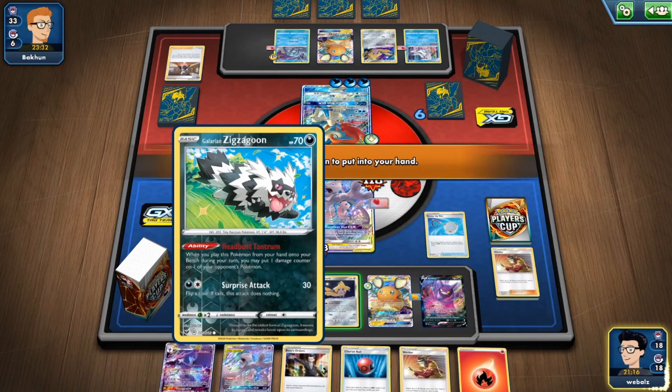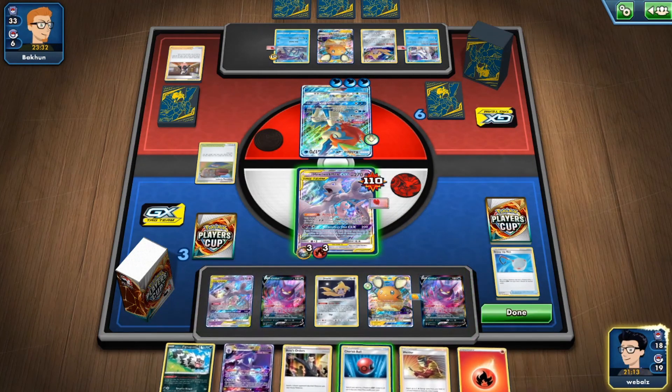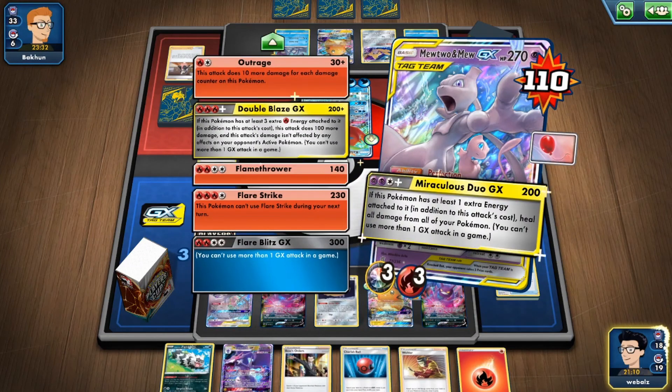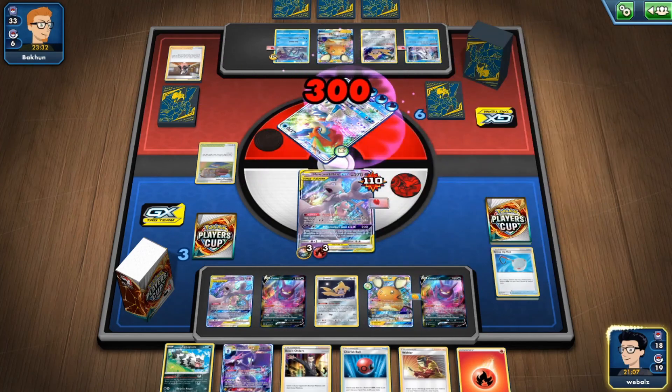I may play this Scoop Up Net onto the Sixie Goon and put down the second Mewtwo — I might need that later. And now I will attack — Double Place Checks — and knockout into the Calyrex.